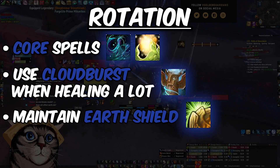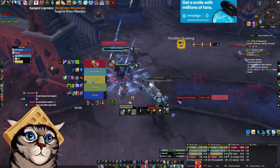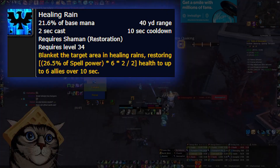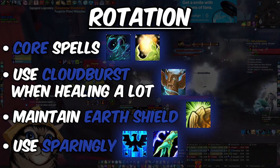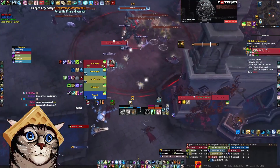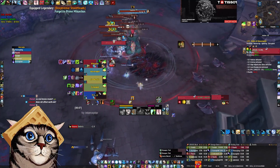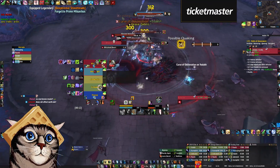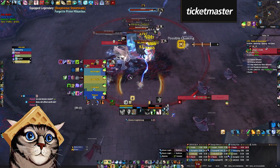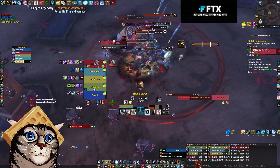You also want to be maintaining your Earth Shield on the tank as often as possible. If you have specific party members in danger, feel free to move it to them temporarily, but for the most part Earth Shield should sit on the tank. Healing Rain and Chain Heal generally aren't super effective spells in dungeons — they're mainly used for raid healing. Most of the time you'll just be better suited spamming your single target heals with Cloudburst active for the AoE healing. I will use Healing Rain occasionally when I know my entire party will be stacked nearby for the whole duration, usually on a boss or mini boss where there isn't too much to dodge.